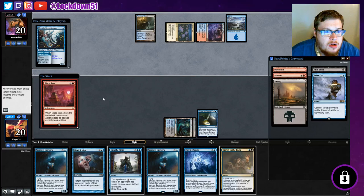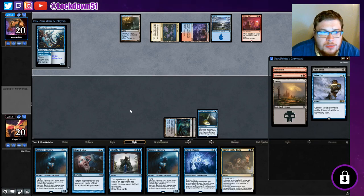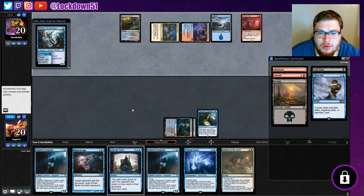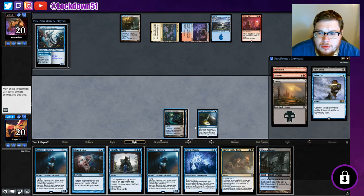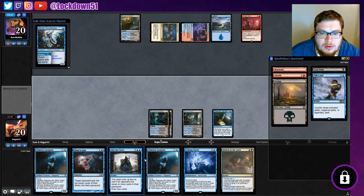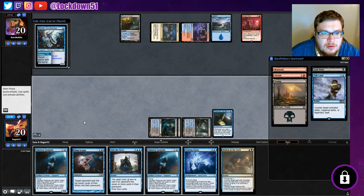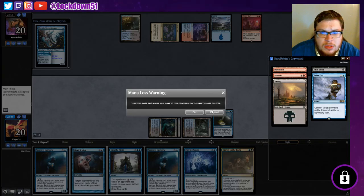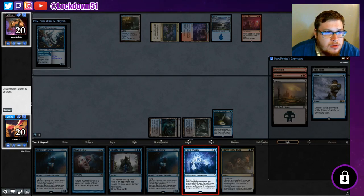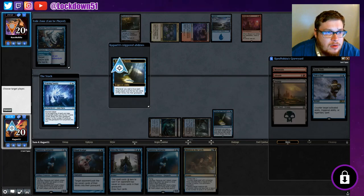Bloodsign - draw card, all lands lose abilities except mana abilities. Okay, that doesn't really affect us but sure. We do get a land, so let's set up for the Fraying Sanity get-go here.